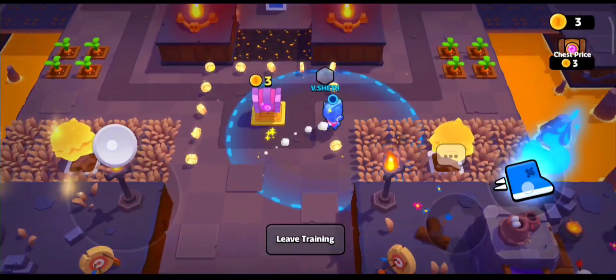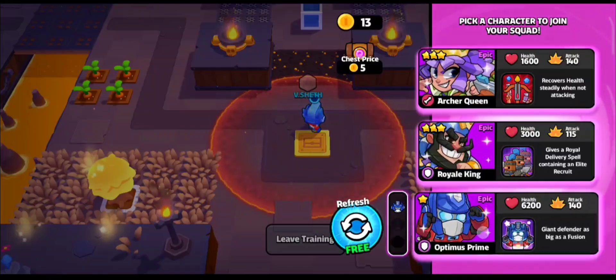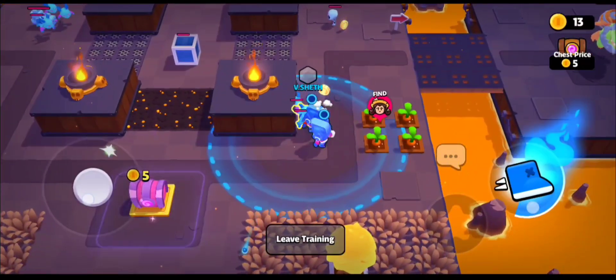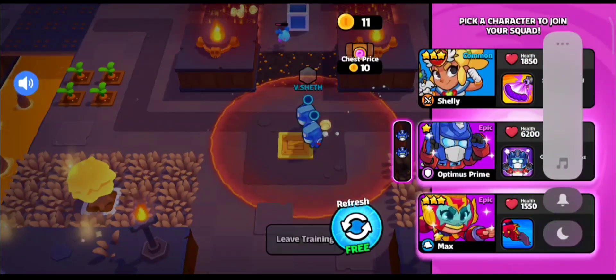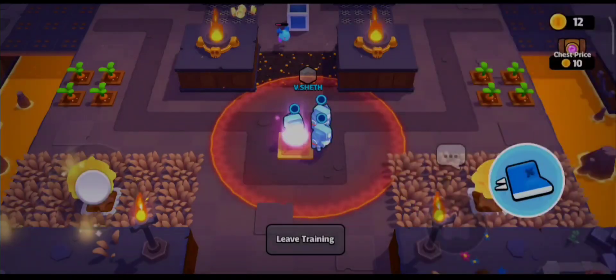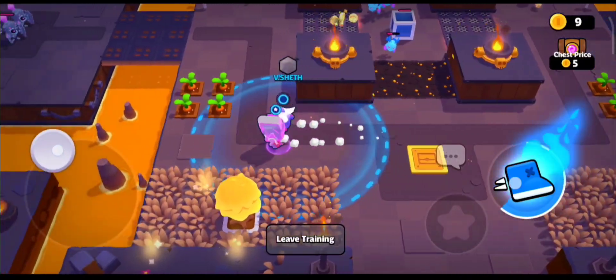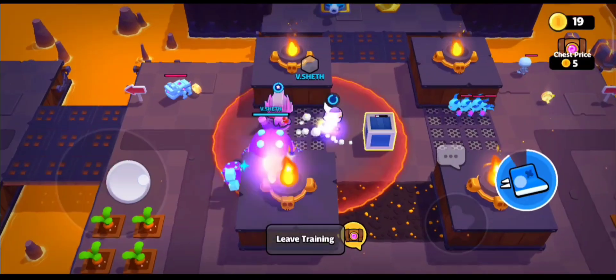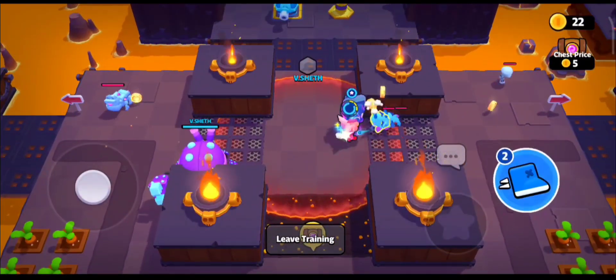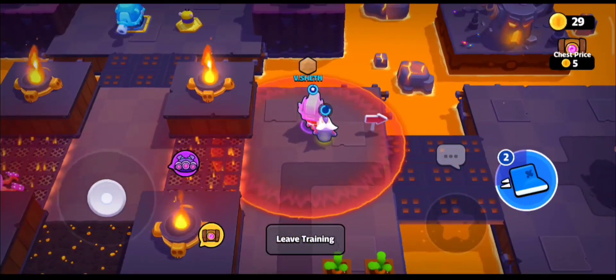Let's see the evolution of Optimus Prime. One more thing — Evil Dr. T is having 6,200 hit points and Baby Optimus Prime is also having 6,200 hit points, so you can compare how tough Optimus Prime would be.